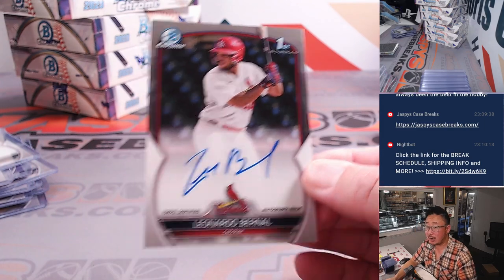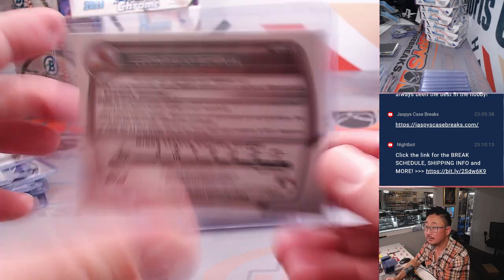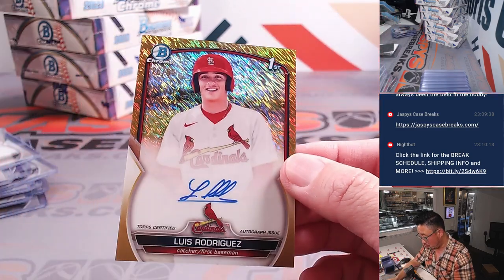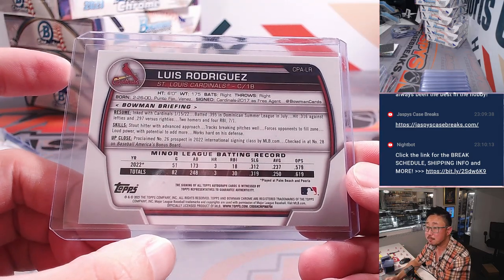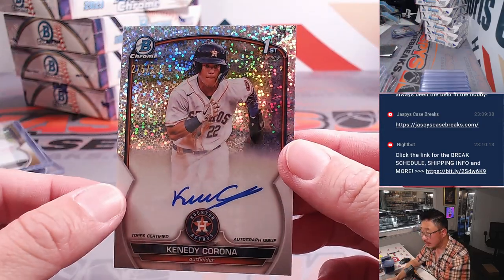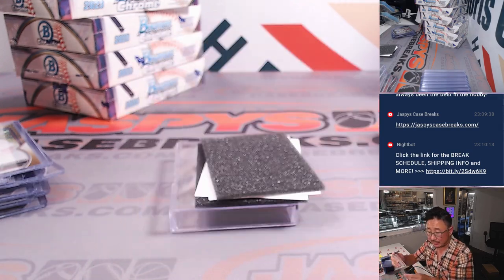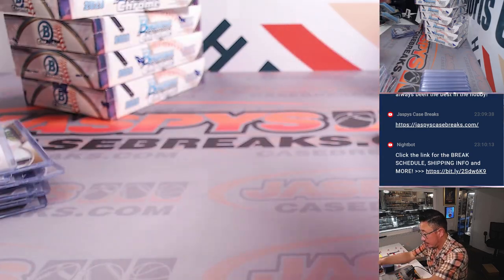We've got Leonardo Bernal for the Cardinals — Zach Gwynn with the Redbirds. More Cardinals — Luis Rodriguez, Gold Shimmer, 26 out of 50. Gold looks really sharp there — another Cardinal for Zach. Then we've got Kennedy Corona, 275 out of 299, Speckle autograph for the Astros — that's going to be for Brian Crouch, who won that team in the filler.